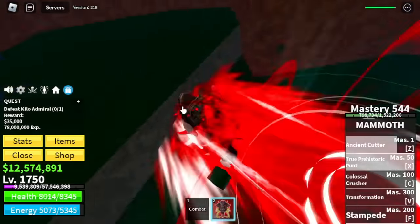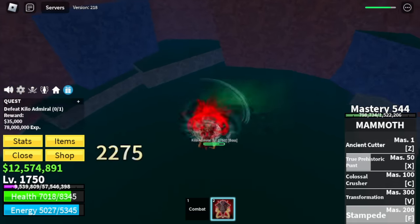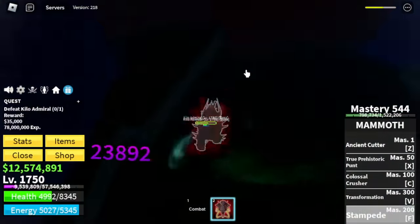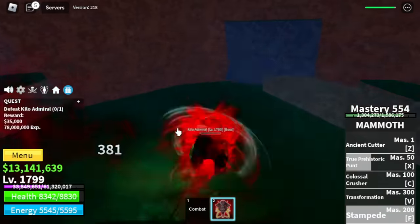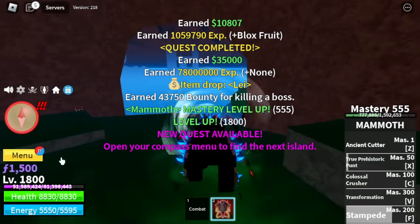Since we're using Stampede, we don't have much aerial. If you really want to maximize your damage, use all your skills. This area is enclosed, so even if you hit him with skills that have knockback, it's okay. At 1,800, next up is the Floating Turtle.